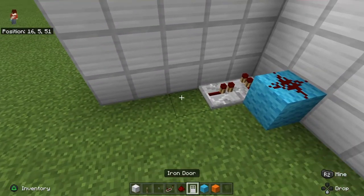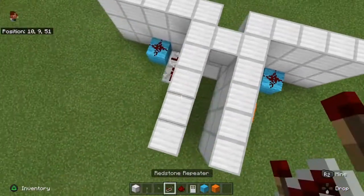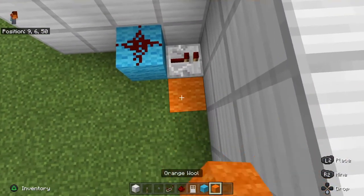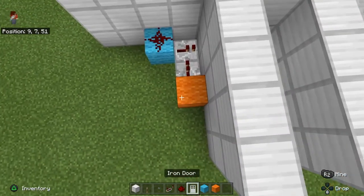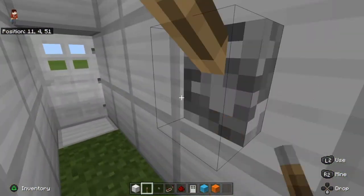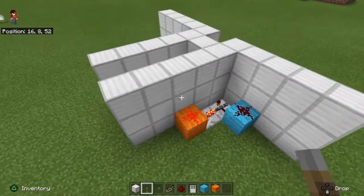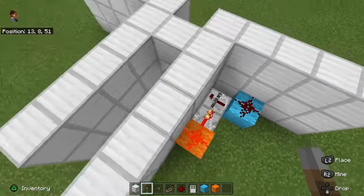Then you want to place one block above and put some redstone on it. As you can see, that circuit is now blocked.